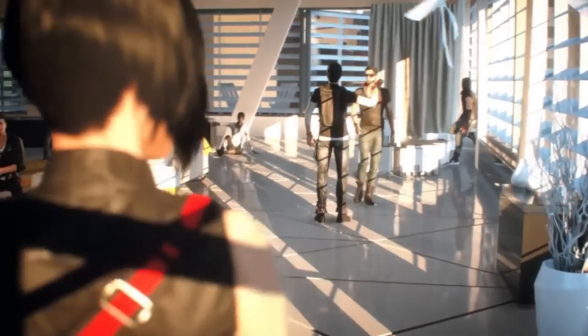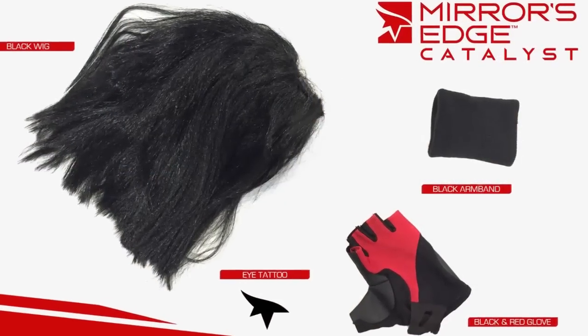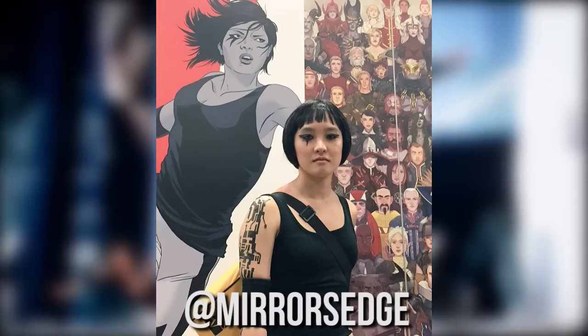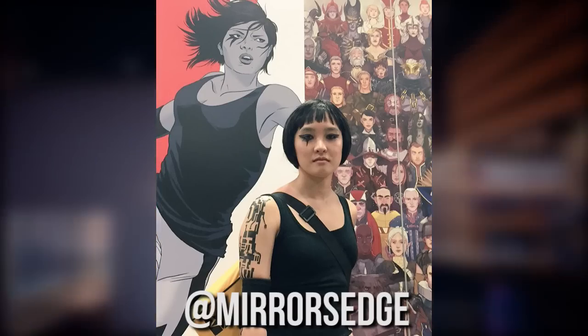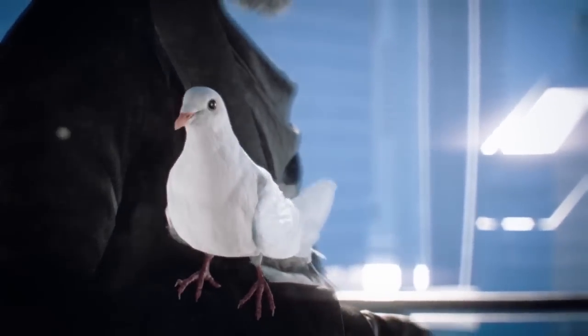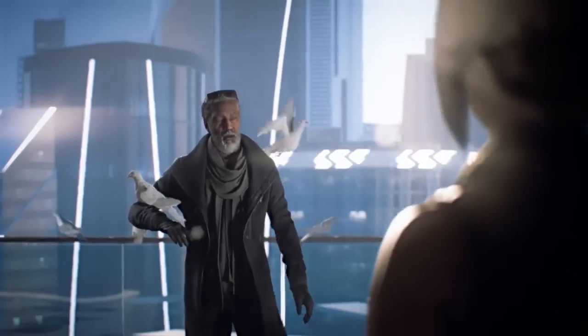To enter, fans will have to dress up as Faith, take a picture of themselves, then follow @MirrorsEdge on Twitter and post the picture mentioning @MirrorsEdge, along with an acknowledgement that they've read and accept the official rules. The other way to enter is if you're at San Diego Comic Con — you can swing by the Dark Horse Comics booth between July 9th and 12th from 9:30am to 5pm each day to show your creation and enter the contest.